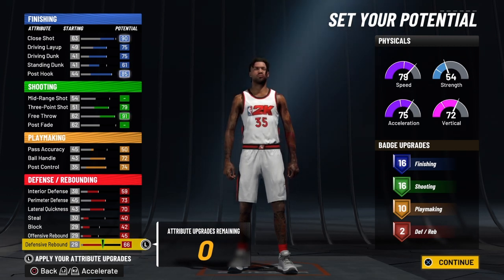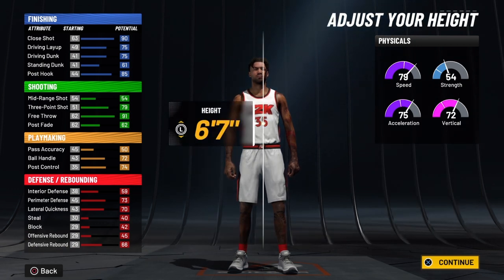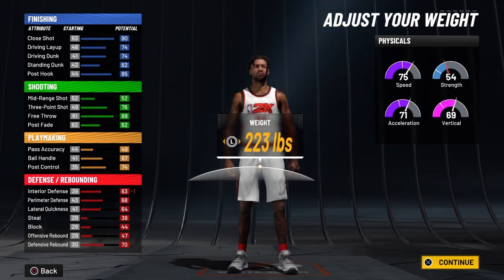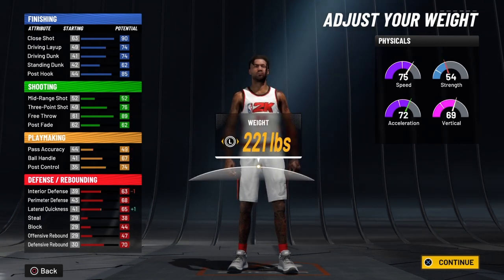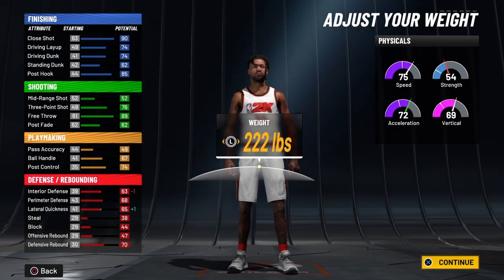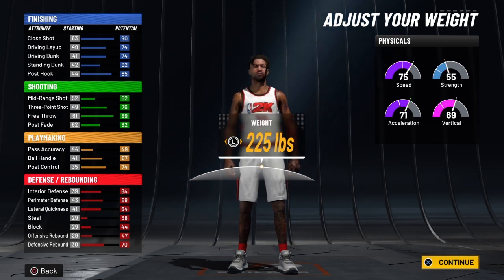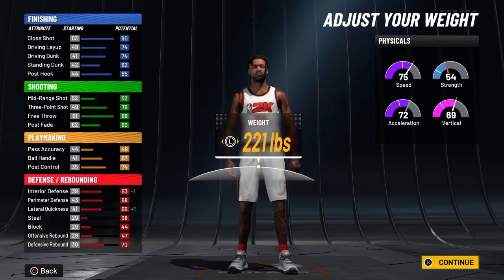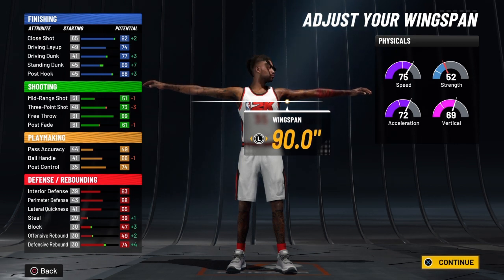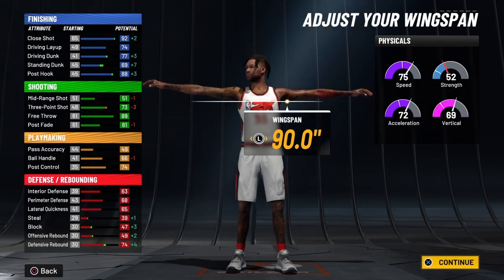We're going to go slight because that's Kevin Durant and just bring him to 6'8" — we don't have to go to 6'9" or 6'10". We're going to bring his weight back to 221. If you go higher you're going to get a different player for some odd reason, but at 221 you can get him as Kevin Durant — going higher you'll lose speed, so 221 is the best weight for this build. We're going to bring his wingspan all the way out because this is Kevin Durant's exact build.